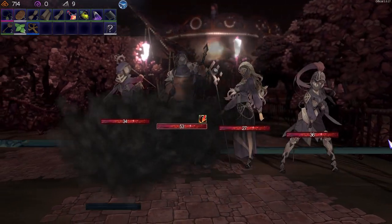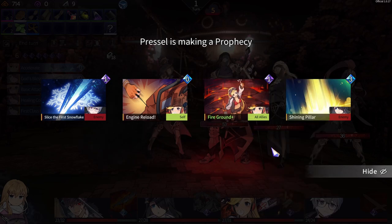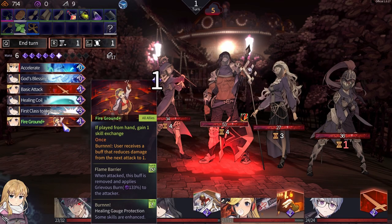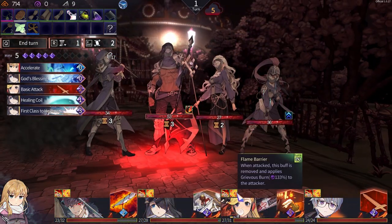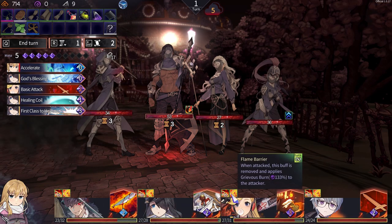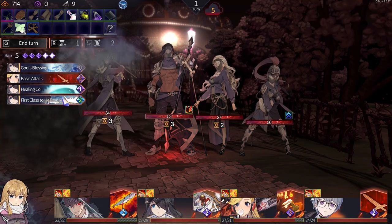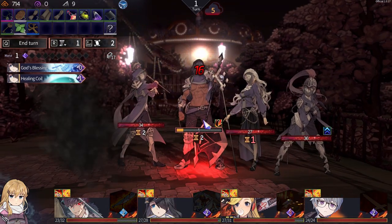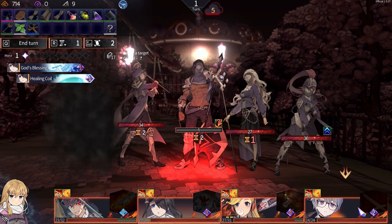Another fight — there's a big guy right there. We don't need health that bad — do that. That's an event. Healing coil — can heal him.